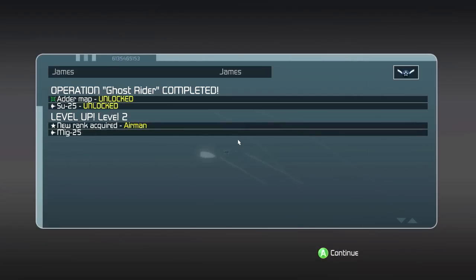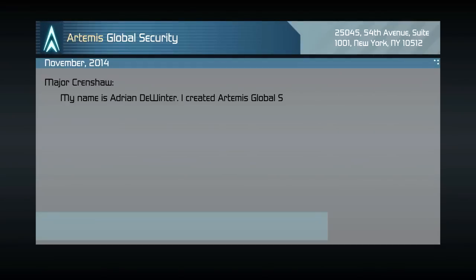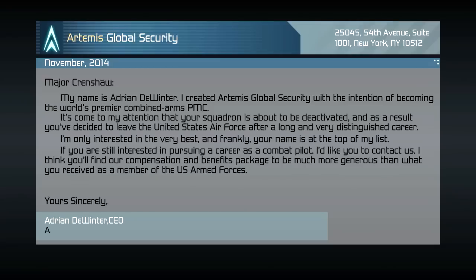Ghost Rider complete. Su-25 unlocked. MiG-25 unlocked. I want the A-10 Avenger. My name is Adrian De Winter. I created Artemis Global Security with the intention of becoming the world's premier combined arms PMC. It's come to my attention your squadron is about to be deactivated and as a result you've decided to leave the United States Air Force after a long and very distinguished career. I'm only interested in the very best and frankly your name is at the top of my list. If you're still interested in pursuing a career as a combat pilot, I'd like you to contact us. You'll find our compensation and benefits package to be much more generous than what you received as a member of the US Armed Forces. Yours sincerely, Adrian De Winter, CEO of Artemis Global Security. And then he signed it.